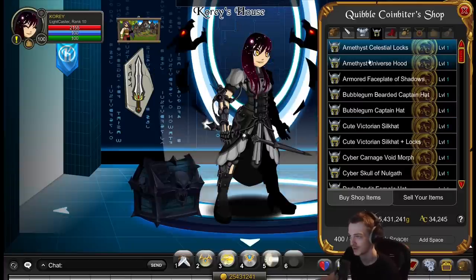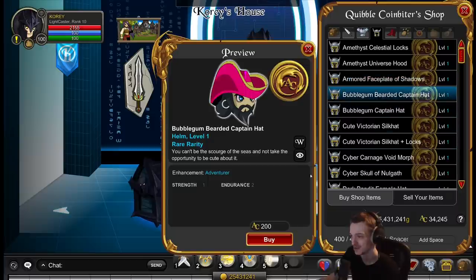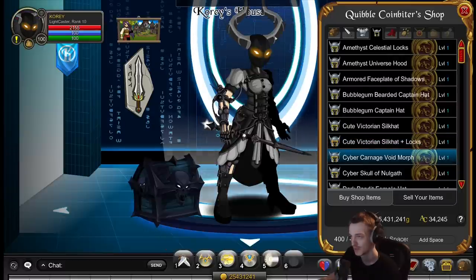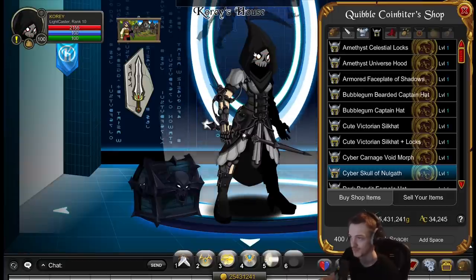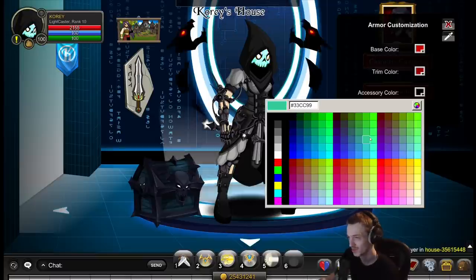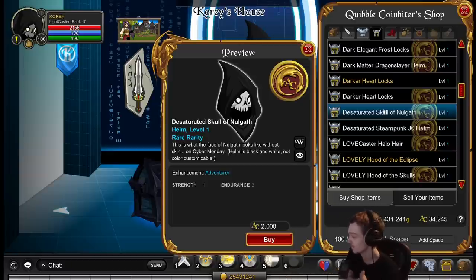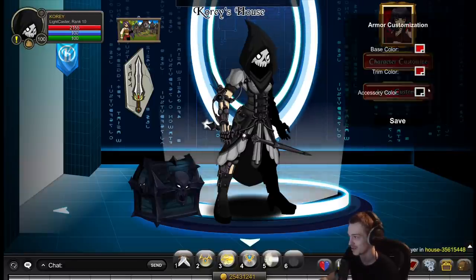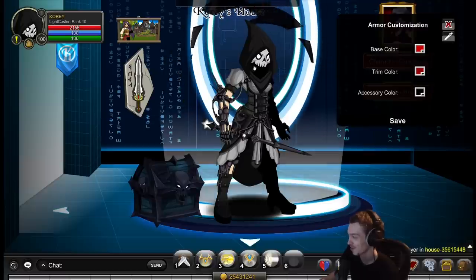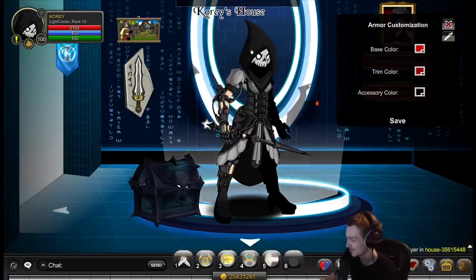Let's go through the helmets. I wonder if they still have the non-CC version and CC version of the same helmet in the same chest - they probably didn't take it out. I don't have too much to say about a lot of these helmets. Some cool gas mask stuff - this one is color custom on the face. In the same chest, we're looking at the desaturated skull of Nullgath - same price. We equip it on our face and it does not have color customizability of the face at all.